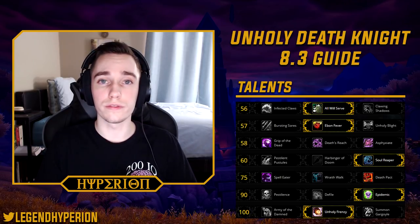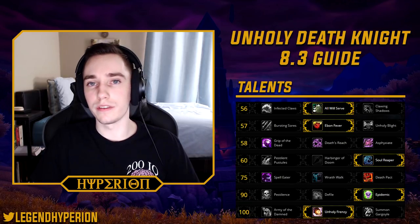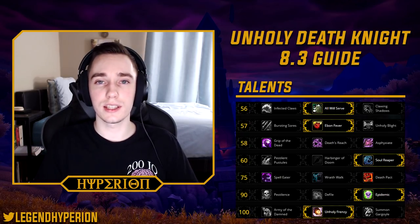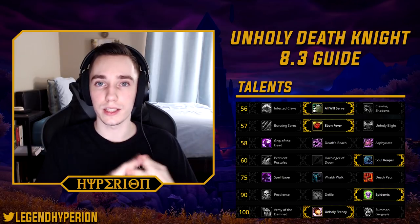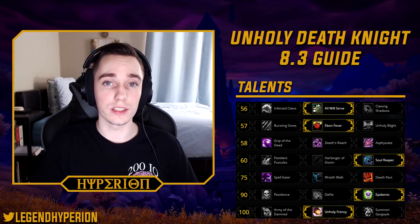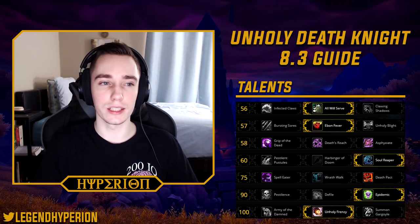In the tier 2 row, you will take Ebon Fever in most cases. It just makes your Virulent Plague tick faster and deal more damage. For Hivemind and Carapace of Nazoth, you will want to take Bursting Sores because it pairs very well with the Infected Claws build. Those are the only two fights in the raid where I would even consider playing this.